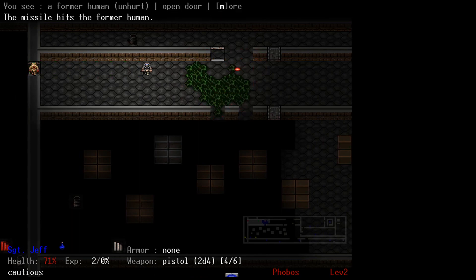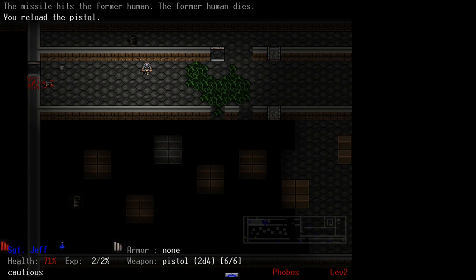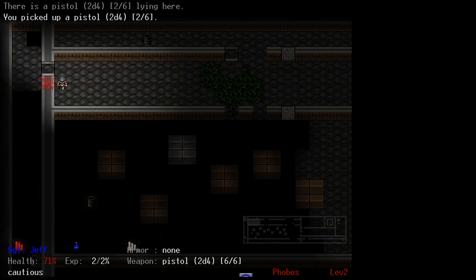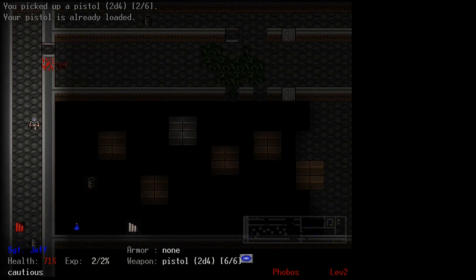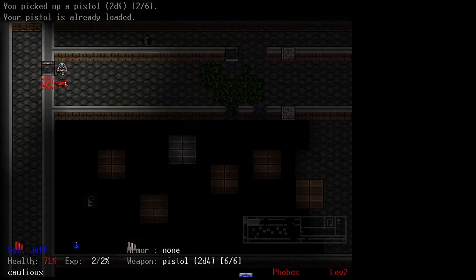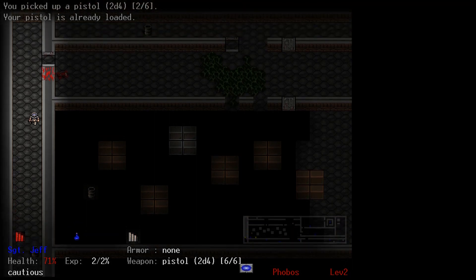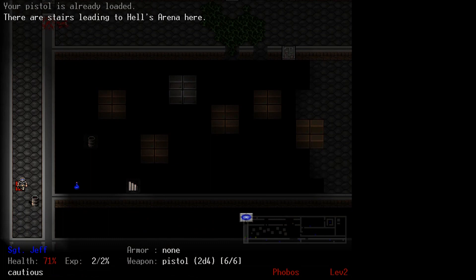I don't want to be anywhere near that barrel. I don't know what the red stairs mean — does that mean a special level? It's either go through the acid or go down. I'm not ready to go through acid. I also don't know what the red means — I'm a little scared. I'm not going through acid, so I guess we're going down.